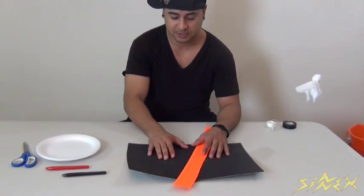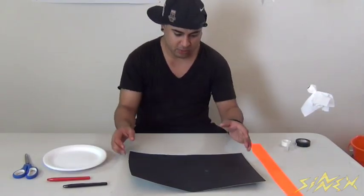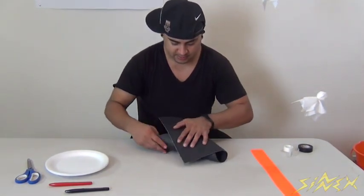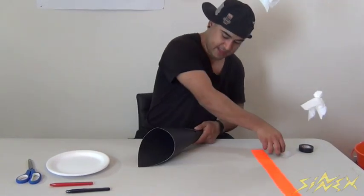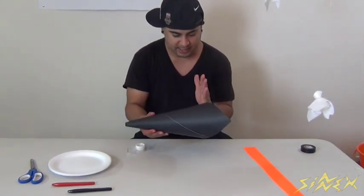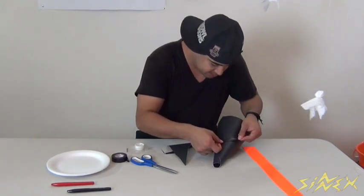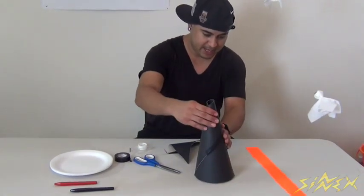For this next one, we're going to make a game called Witch Hat Ring Toss. All you need is two pieces of black construction paper, some styrofoam plates from the dollar store, and some tape. First, I'll show you how to make the witch's top hat — you take the black construction paper, fold it inwards, make it into a cone shape, and tape it. Then take scissors and level the bottom so it lays flat.